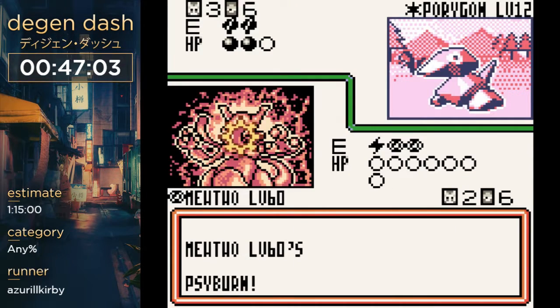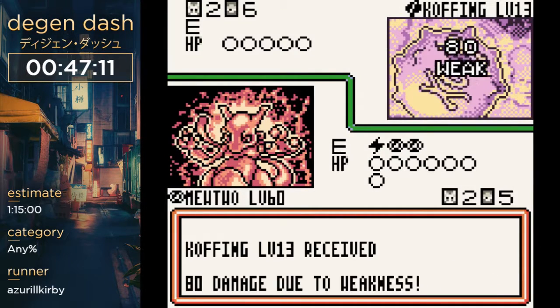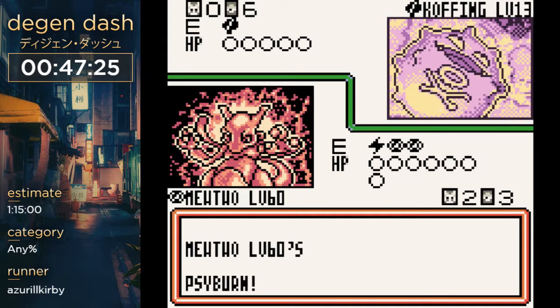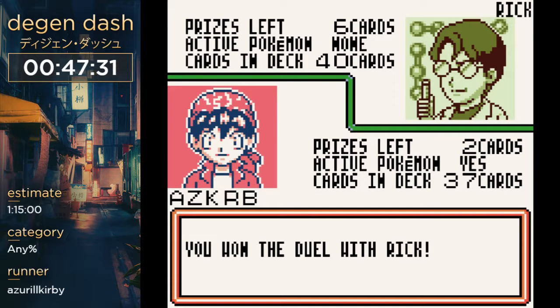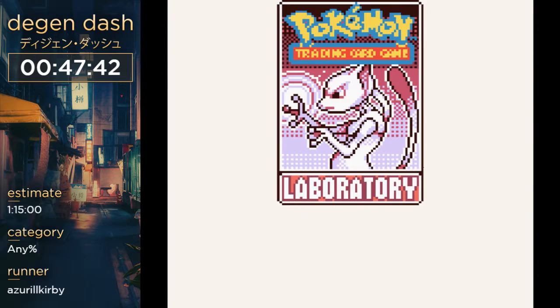Everything else in the deck will just completely die to this 40 damage attack. He can be annoying if he paralyzes you — he has a Grimer that can paralyze you 50/50. Coughing and Wheezing can do kind of annoying things sometimes. Porygon can change weaknesses — Porygon can do that with Conversion. Now we're going to fight the last club leader — Mitch.